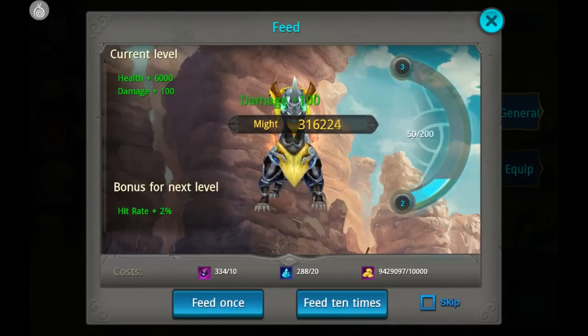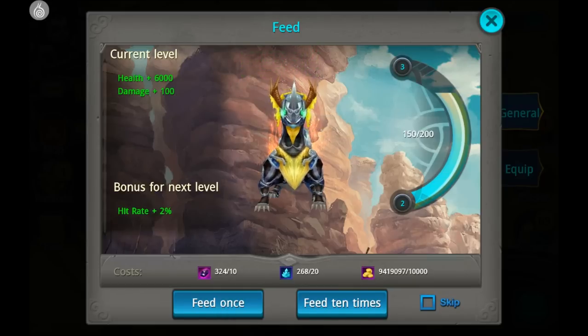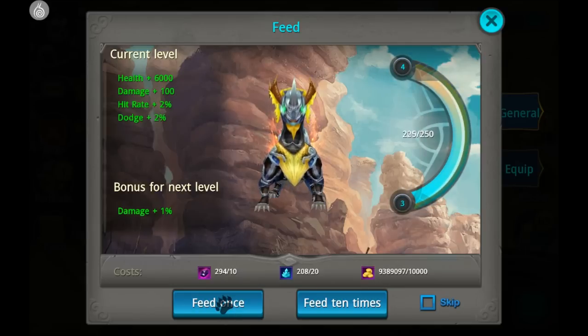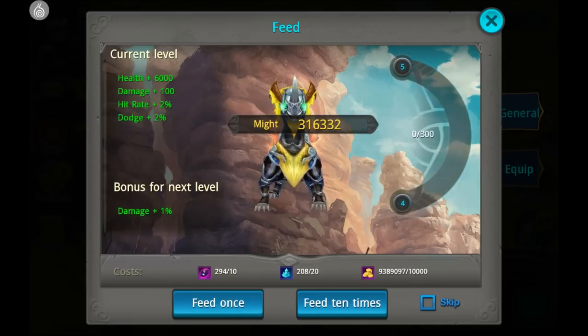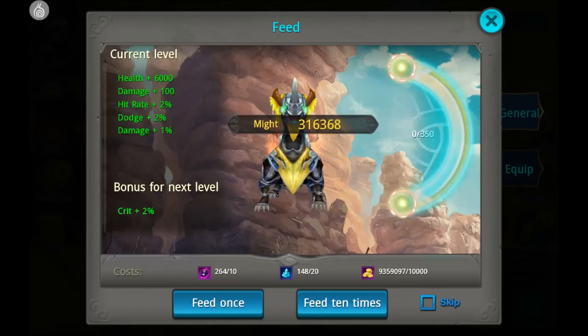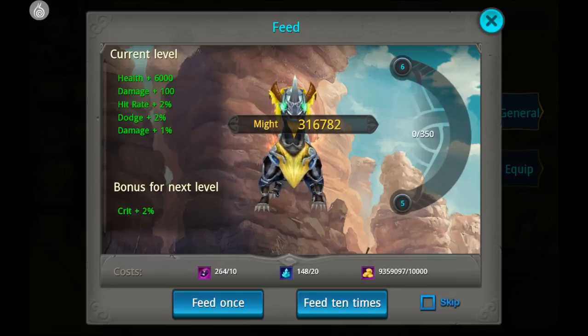Now our player will get 6,000 health, 100 damage, 2% hit rate, and 2% dodge — which is really nice because I'm going for a dodge set. Looks like we can probably get it up to around level 6 for now. I'm going to go farm some market crystals and try to get it to level 10 before I do a battle royale.